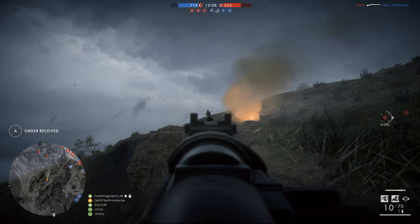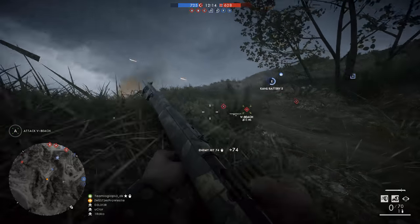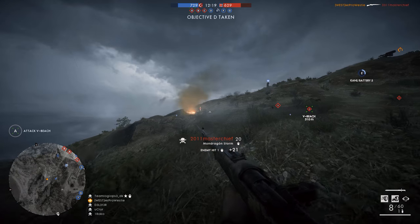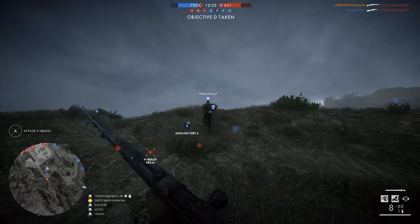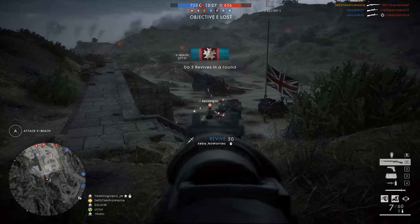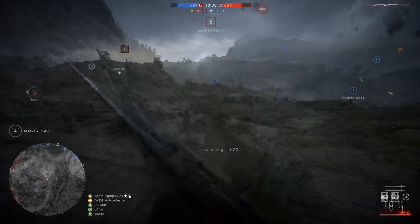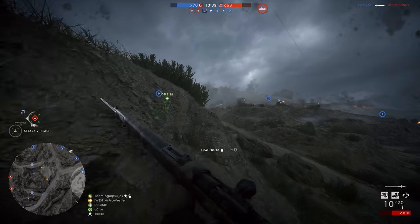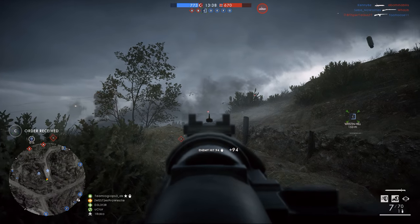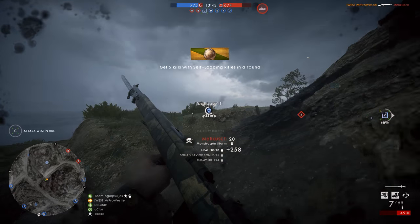Back to the Mondragon rifle — I'm quite partial to the Storm variant. That gives you iron sights and a foregrip for reduced recoil. The 10-round internal magazine gives you plenty of bullets to fire before you need to reload, and when you do need to reload, two clips of 5 rounds can be loaded through a receiver at the top of the weapon, making it a fairly quick Medic rifle to reload. The optical variant adds a lens sight that offers better accuracy whilst you're moving — reduced bullet spread if you're moving and shooting at the same time while aiming down the sights.